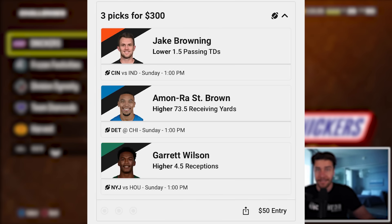With this pick, for example, we've got Garrett Wilson to get higher than four and a half receptions, Amari Cooper St. Brown to get higher than 73 and a half receiving yards, and Jake Browning to throw lower than one and a half touchdowns—so one TD or less. And if we get those three picks correct, we will turn 50 bucks into $300.